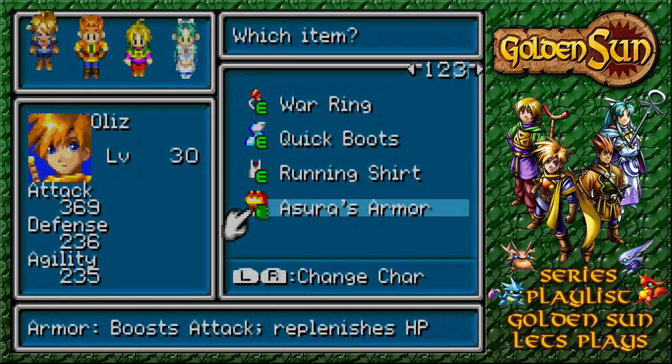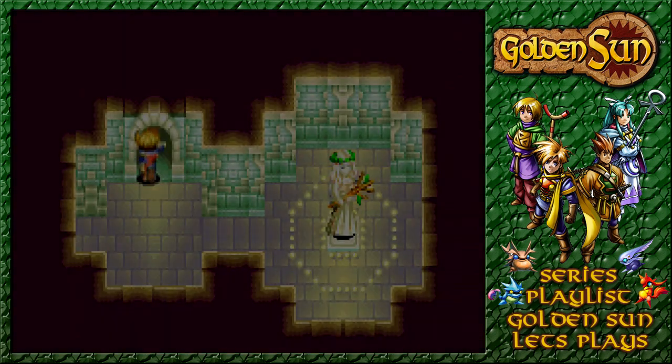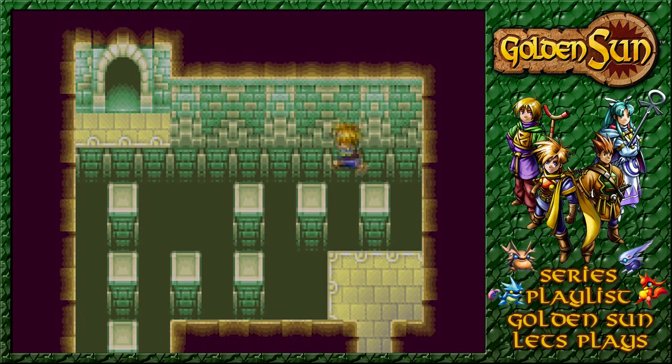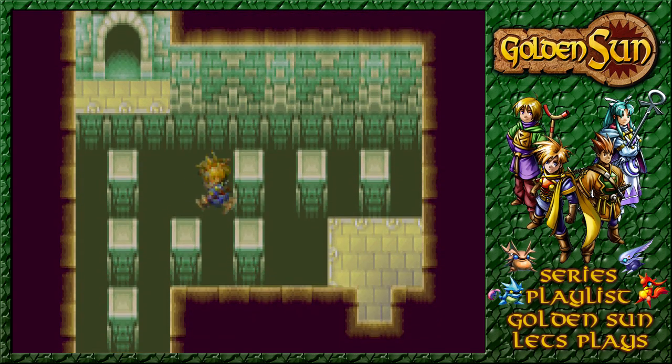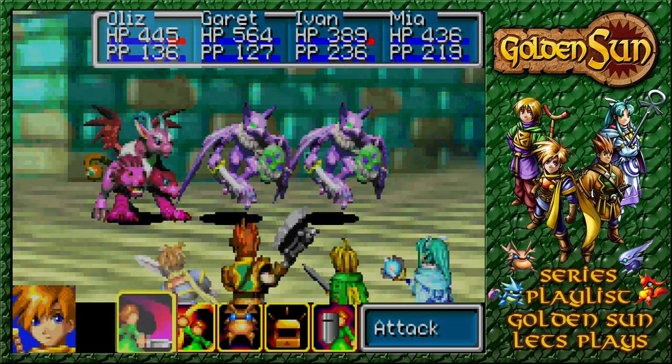Asura's Armor boosts attack, replenishes HP, and boosts defense a fair bit as well. Now, of course, you've got the demon mail on currently and can't equip anything, so the only person we can equip it onto is Ollis. So we will do just that. The spirit armor goes away at that point in time, but still we've got ourselves a new item. We could see what other puzzles lie within, if there were any more treasure chests or anything, or if any more monsters want to come.